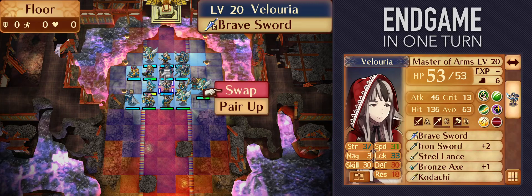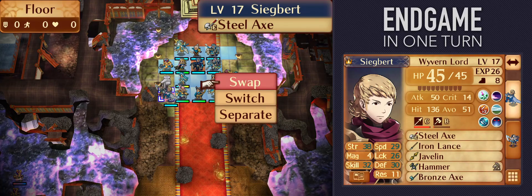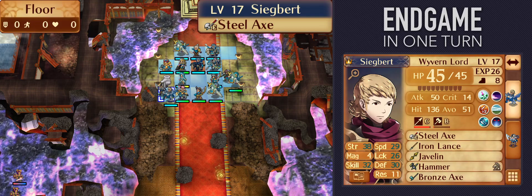For this demonstration, I'm going to use Velouria as my boss killer, paired up with Siegbert. At B support, Siegbert gives her effectively 7 strength — just the right amount. And once they're together, we're ready to go!